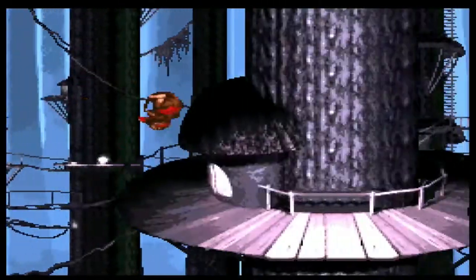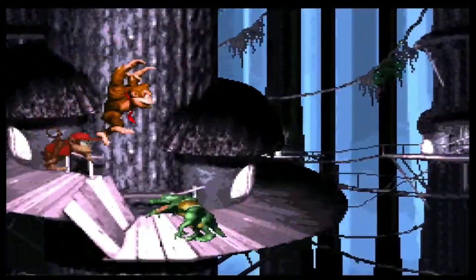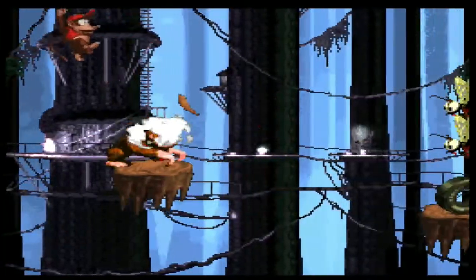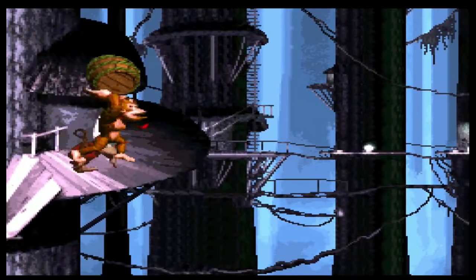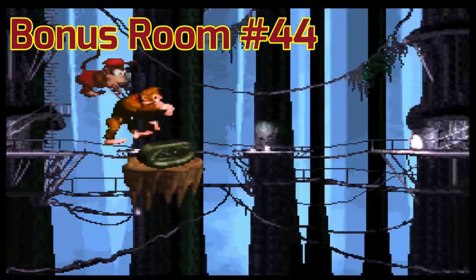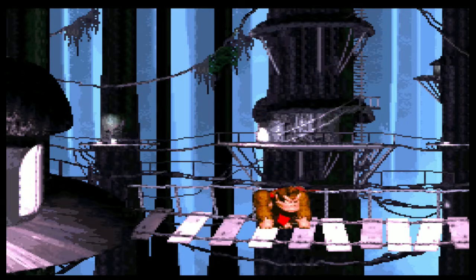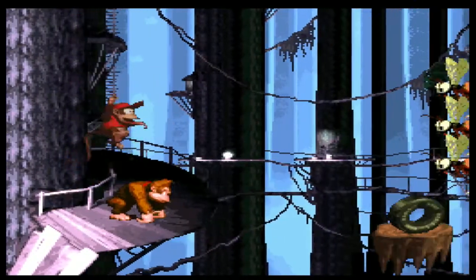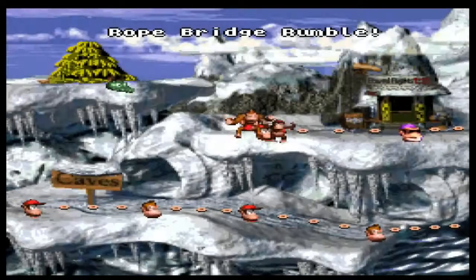We are going to go back to being DK. Get these bananas up here — I've got to watch out for the Zingers now. I think there's going to be one with three later on, and that's where the G was. There's a bonus room up this way — there it is! We didn't need Winky for it. Here it is — the Three Zingers. We jumped over that one. And Diddy — that's what I wanted. There we go, level done! Awesome.